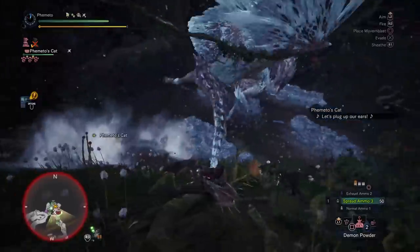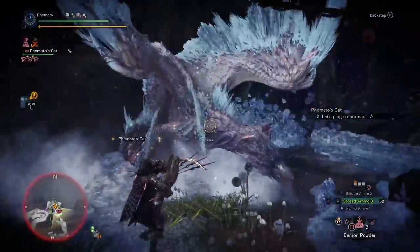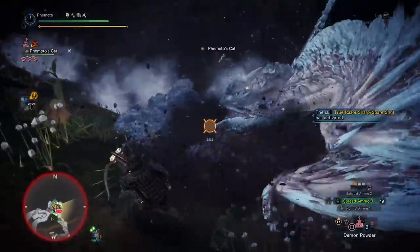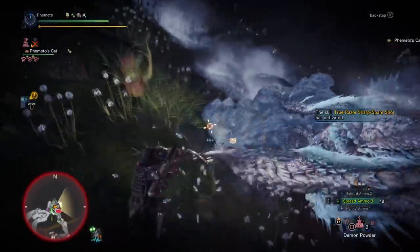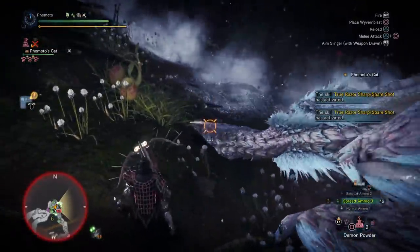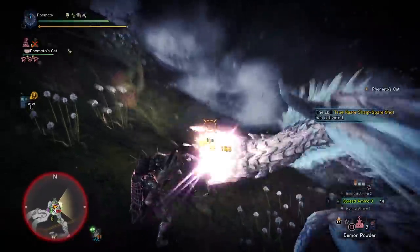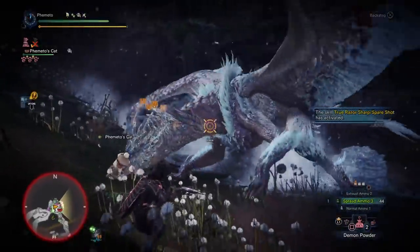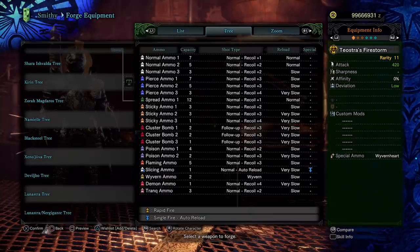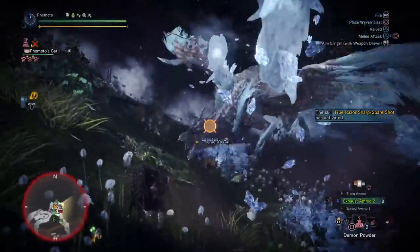Regarding gunner weapons to use early on, Glutton still works for all of Master Rank — just slap on a scope if you really want to push its damage. Lock down monsters with traps and flashes and just spread them down. Early heavy bowguns are not very appealing, so don't worry about them. So far, the only good-looking heavy bowguns are Teostra's and Xenogres — those are the only two that stand out stat-wise.